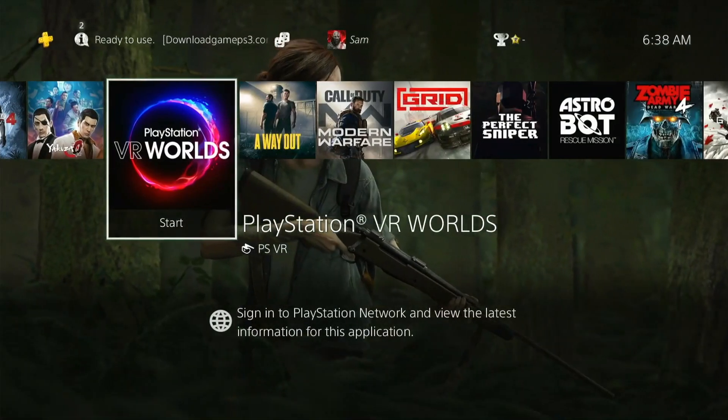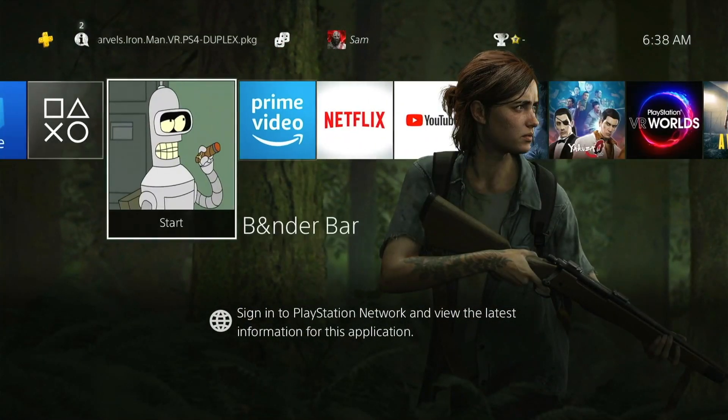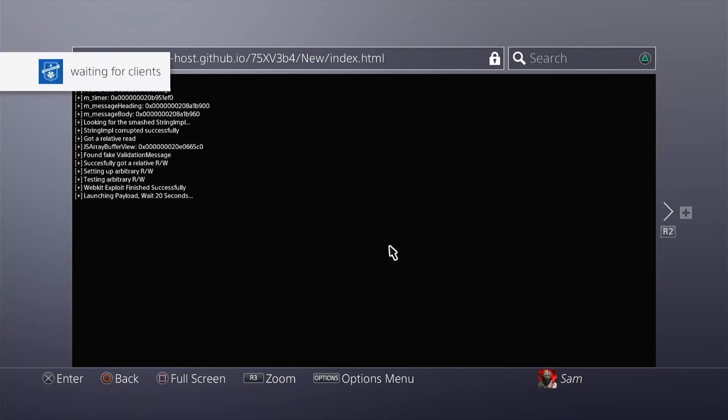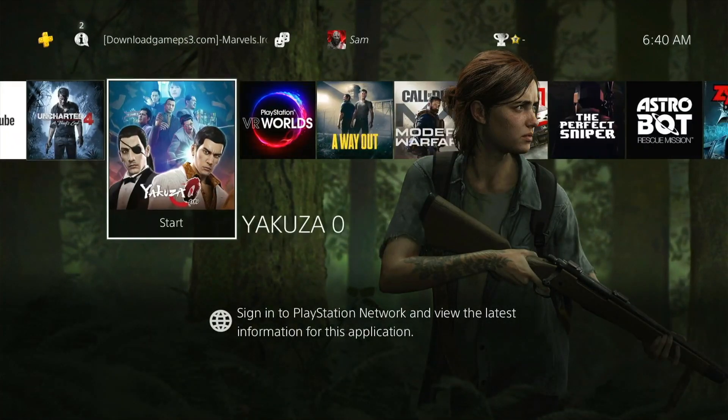The first thing I'd recommend doing right away is going back to your host. Once you have a USB pen drive plugged in, go ahead and hit Backup — you need to make sure your backup is there and ready to go. As you can see it's now going ahead and backing up my database to the pen drive. In the future, if I have to rebuild my database or something goes wrong, I can just restore it. I'd suggest doing this at least once a week so you always have a backup ready.